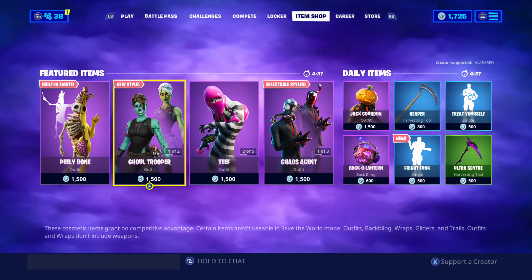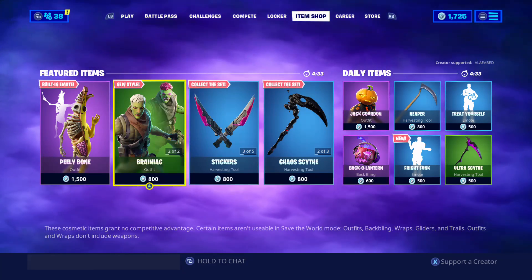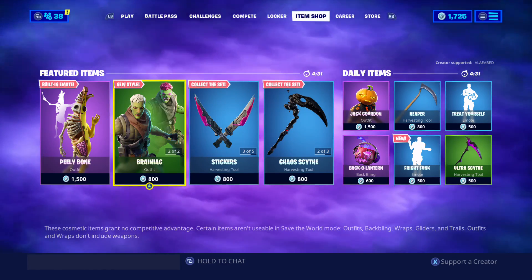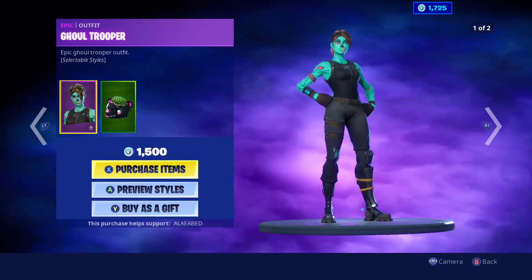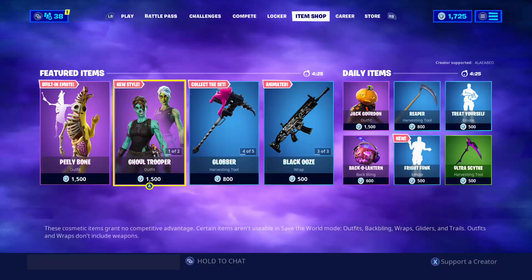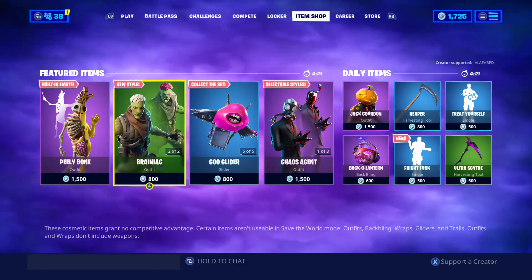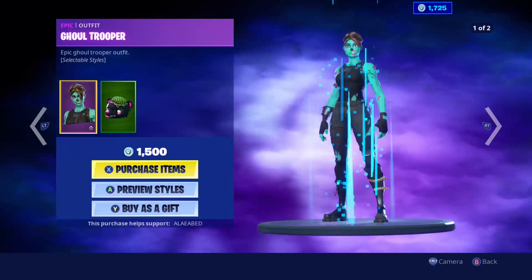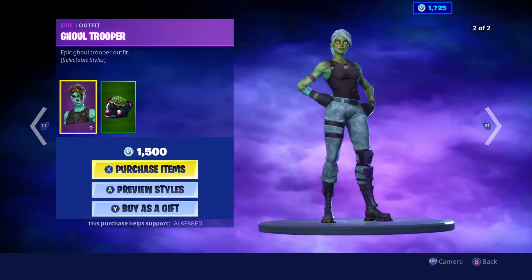Kind of like Skull Trooper, it'll be in and out of the item shop because the purple style is only for people that bought it the first time. So Ghoul Trooper isn't as rare as it used to be — it's not as coveted — because everybody can get these two styles. But I still want it, I don't want to waste any time because it's about to leave. I don't think it'll be a third day, so I'm just gonna buy it now.